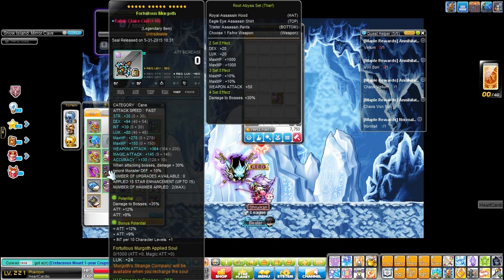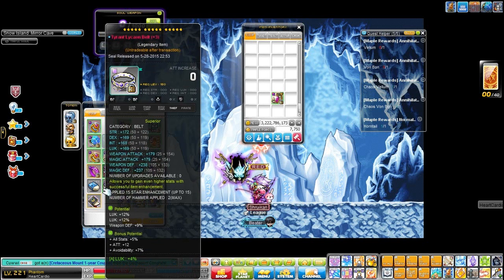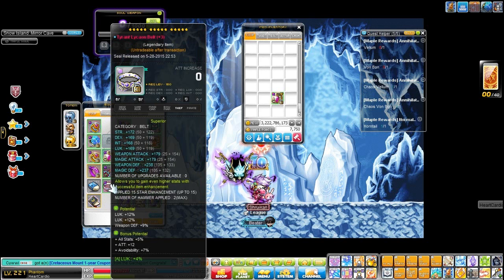My cane has 35% boss and 21% attack on the regular potential, and 21% attack on the bonus. My Tyrant belt is 15 stars with 24% luck on the regular potential. I think this was the last item I got to 15 stars — first was the cape, then boots, then belt, I'm not sure.